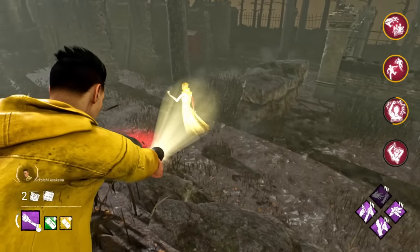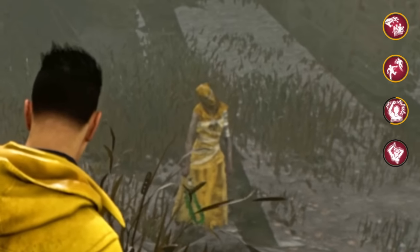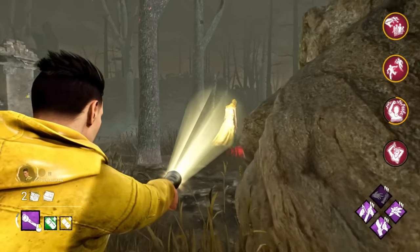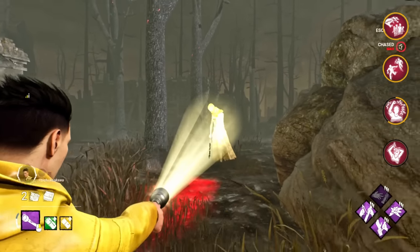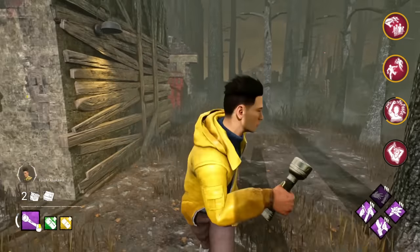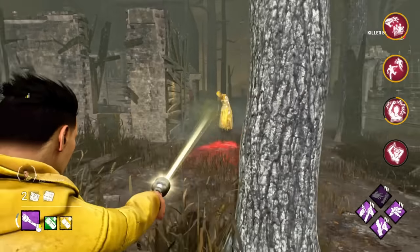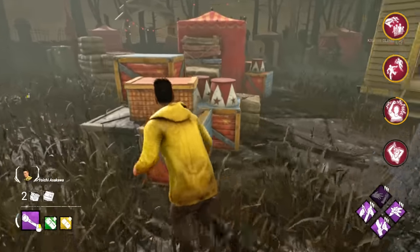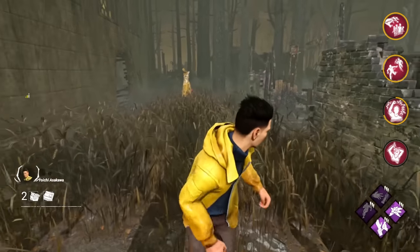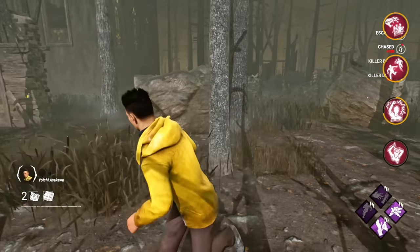Aiming a flashlight at the Nurse's body, even if you don't blind her, will stun her if she's charging up a blink and prevent her from blinking altogether if she's not. You can use this in endgame situations to harass the Nurse and buy time for your teammates. Or if you're very confident, you can use it in chase by aiming at the place where the Nurse will land and preventing her from doing a follow-up blink if you find yourself in the open. Flashbangs and firecrackers can also be used to burn her — you can throw them at your feet if you're expecting her to land near you from a very long distance blink, or use them around corners.